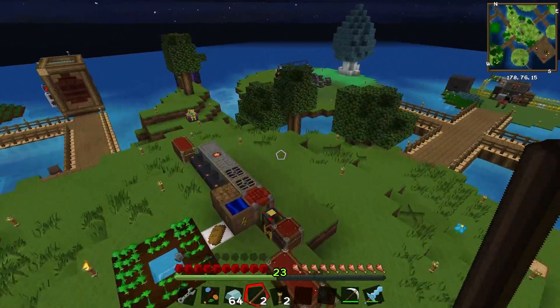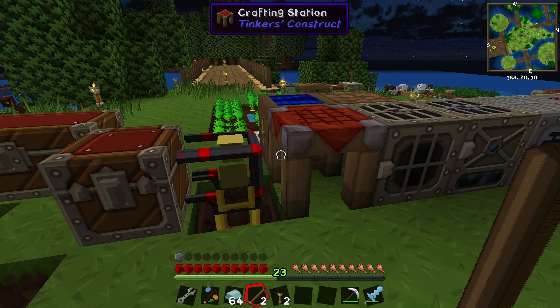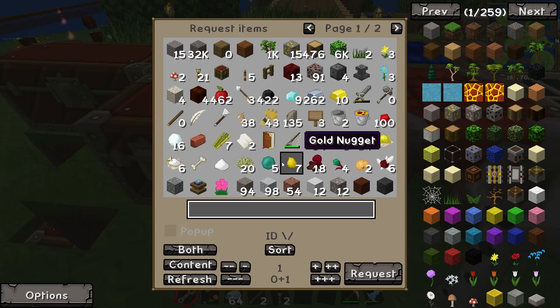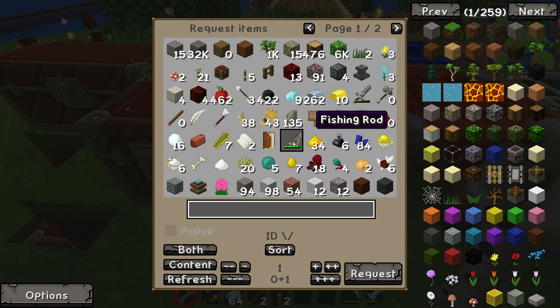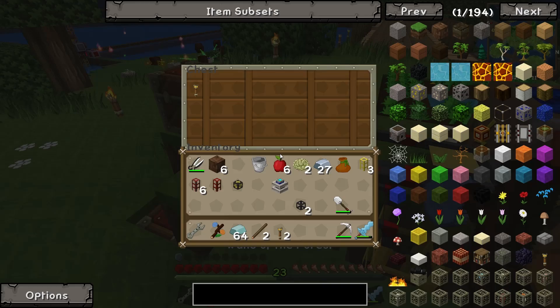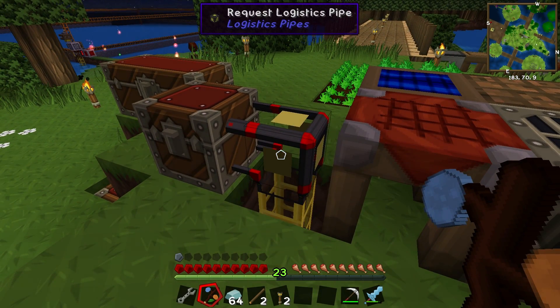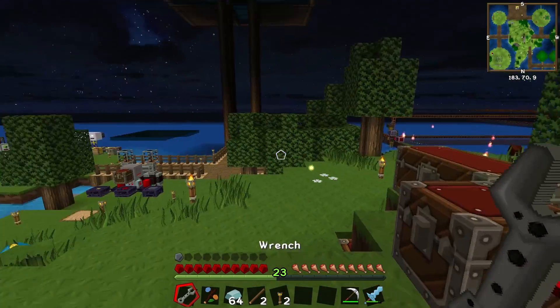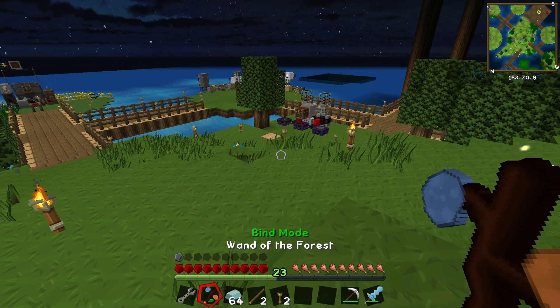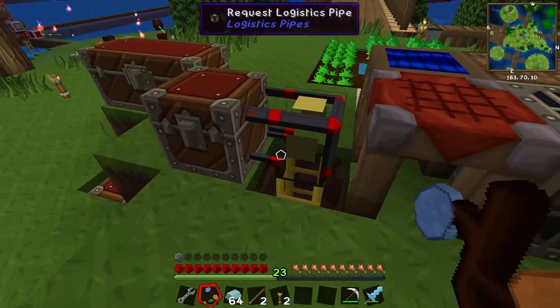The first thing I want to work on today is upgrading this — the request logistics pipe system. Right now the way it works is we have to get our wrench, right-click the request pipe, pick what we want, request it, wait up to a minute for it to appear in this chest, and then use it. I don't like that system — it takes too long and I want to make it faster and accessible from anywhere in the world.